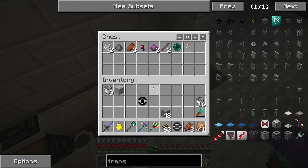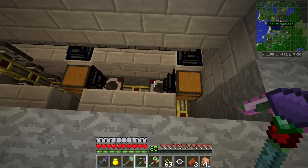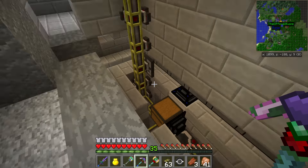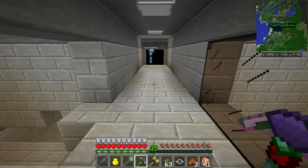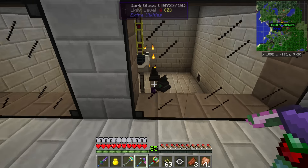We need to change the item collection around. We need to hook up an ender chest — not an ender pearl, an ender chest — so we can collect items and bring them wherever we want. So I will focus next on getting ender chests.